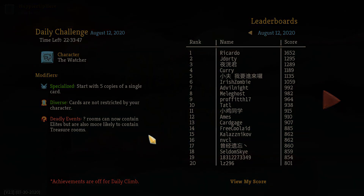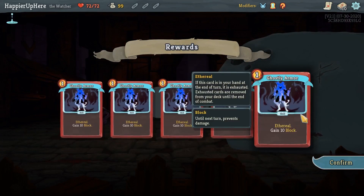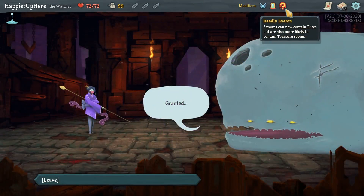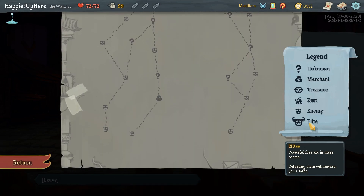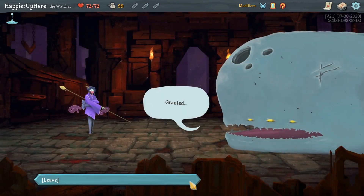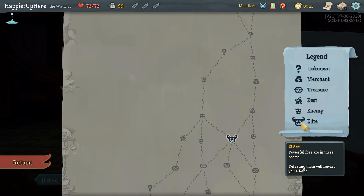With Diverse we could get five copies of any color. We have five copies of Ghostly Armor, which is actually a little tough since it's a skill. With Diverse it's going to be very difficult to get any collector bonuses. If I see Astrolabe I'm probably going to try to remove it, and the other problem is if I see the Gremlin Knob I'll have five extra skills, which might make this very difficult.